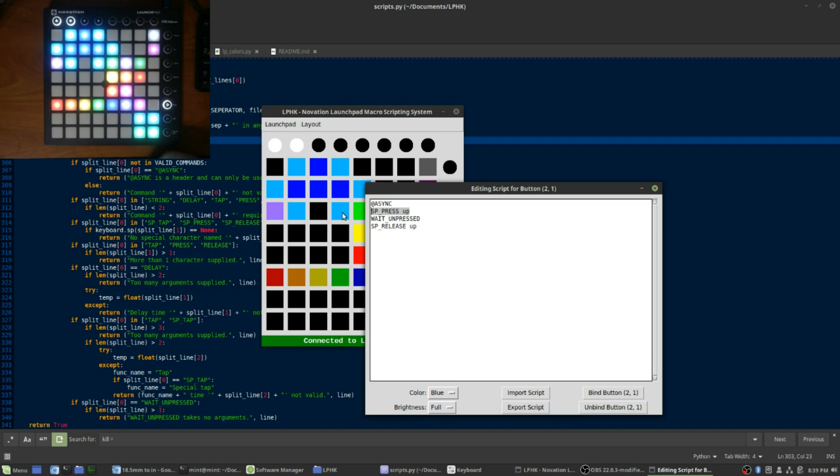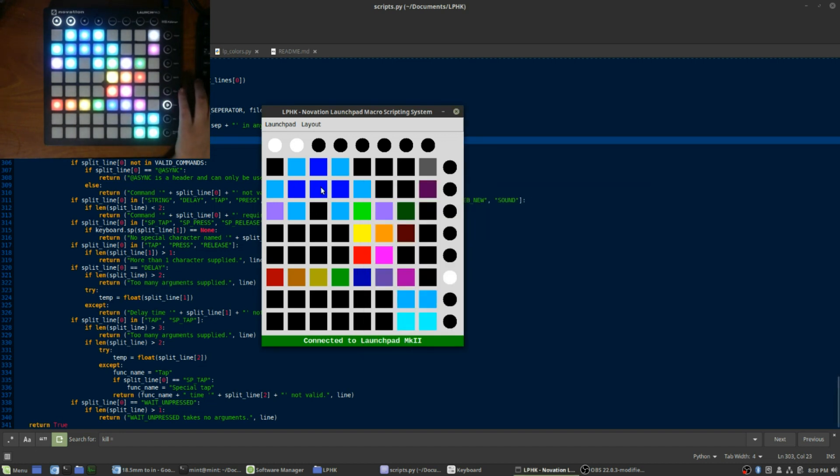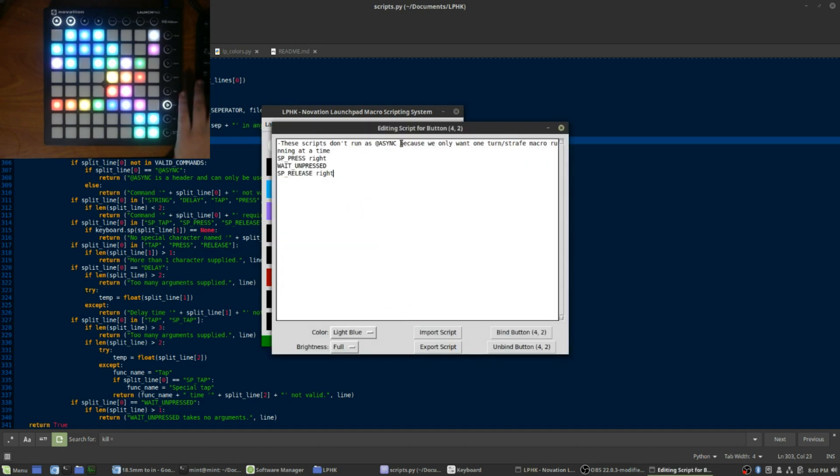Special tab — it presses up and then it actually waits until the key that it's bound to is unpressed. That's another new one. So with the combination of async and wait unpressed, I can make it so that this simulates just the up button and won't interfere with any of the other buttons. If I bind every other button on the keyboard like that with just different characters or special keys, it'll act like a normal keyboard and the buttons won't get blocked. I also added commenting. These scripts don't run as async because we only want one turn or strafe macro running at the same time.